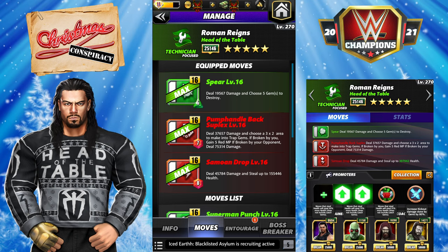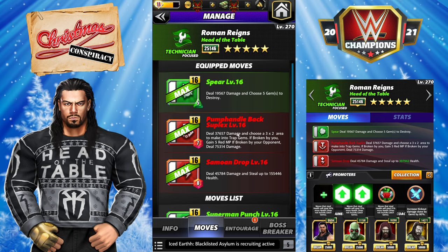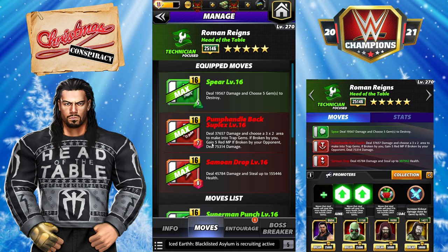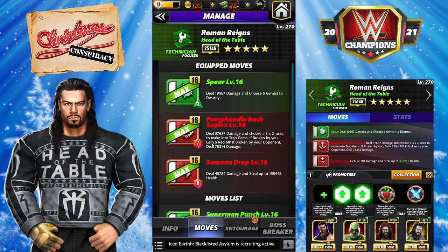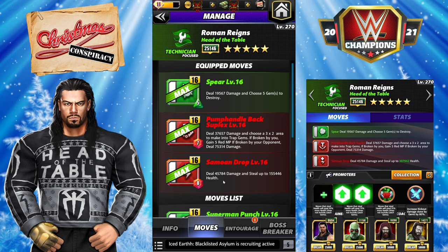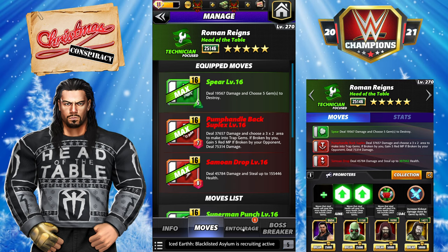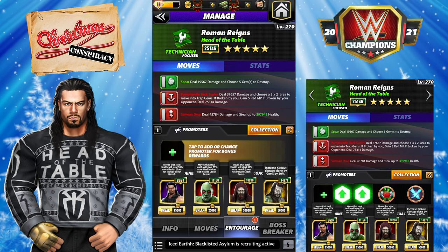I'm using the spear: 5 MP green, deal 19k damage, choose 5 gems to destroy. Pump handle back suplex: 7 MP red, deal 37k damage, choose a 3x2 area to make a trap gem — if broken by you, gain 5 red MP; if broken by your opponent, deal 75k damage. And the Samoan drop: deal 45k damage and steal up to 155k health. Entourage is going full health steal with one kick out guy.